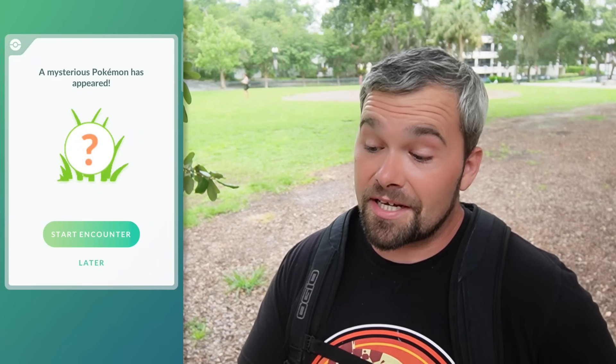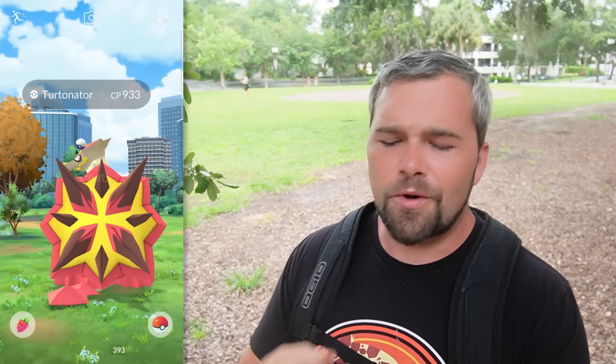For the final rewards, we get 1,500 dust, 2,000 XP, and an encounter with a Turtonator that is a 933. We want 952 for a Hundo. I already have a few Hundos of this, but it would be great to get a Shundo of this thing.